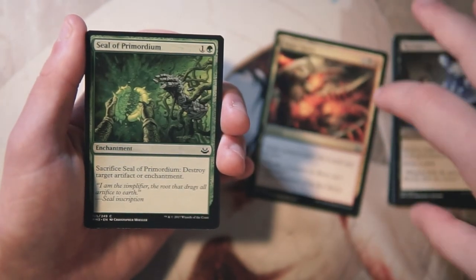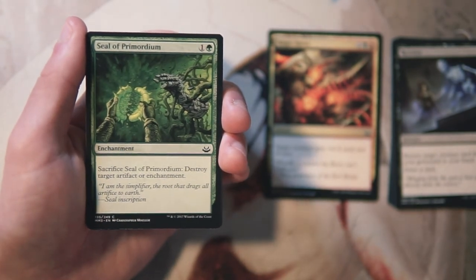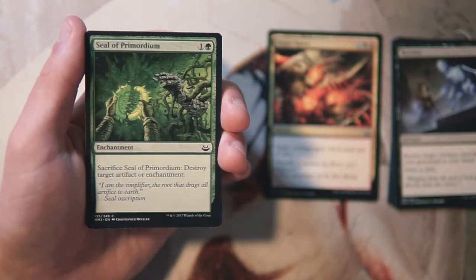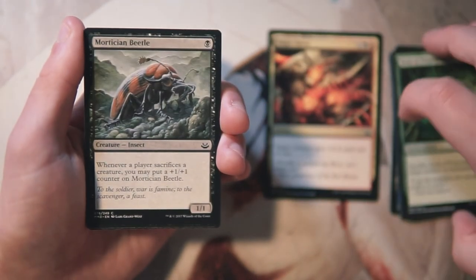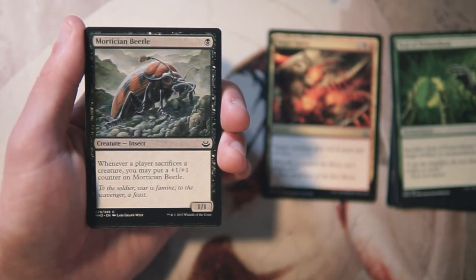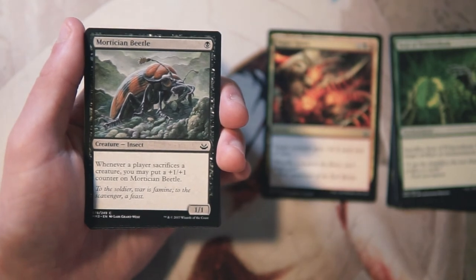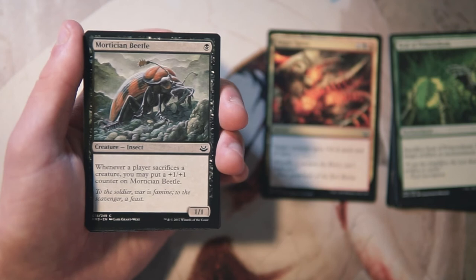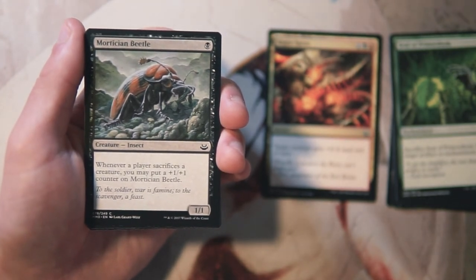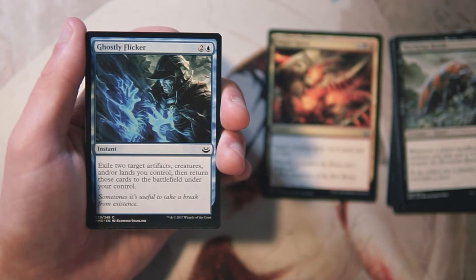Seal of Primordium is one and a green enchantment — sacrifice it to destroy target artifact or enchantment. It's basically Naturalize on an enchantment, a classic effect. Good as a sideboard card but not something you want to pick up early. Mortician Beetle is a 1/1 for one black — whenever a player sacrifices a creature you may put a plus one plus one counter on it. It's a serviceable one-drop but I found it underwhelming, so not super interested.